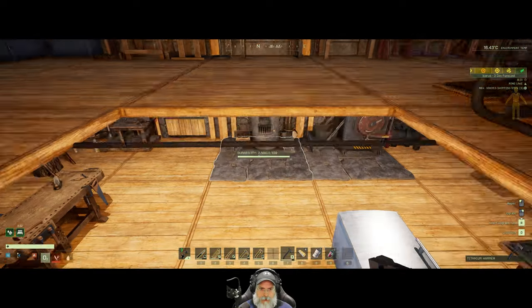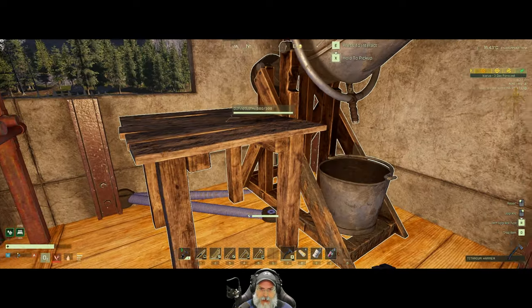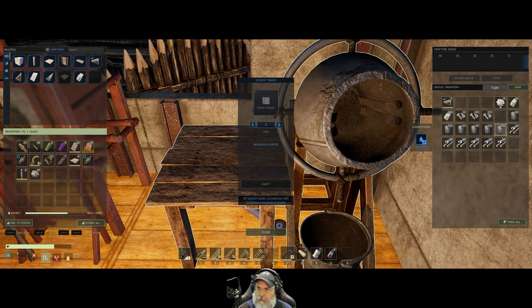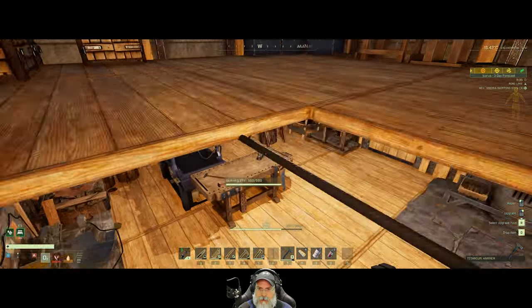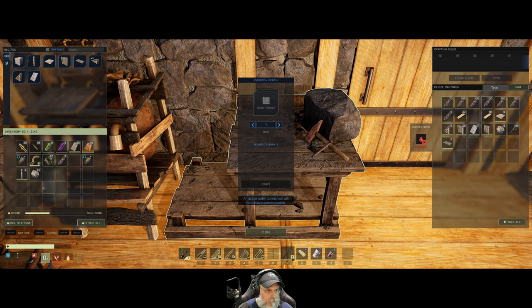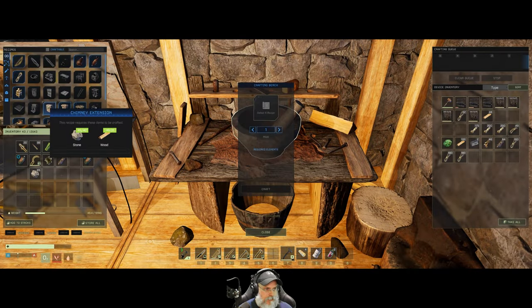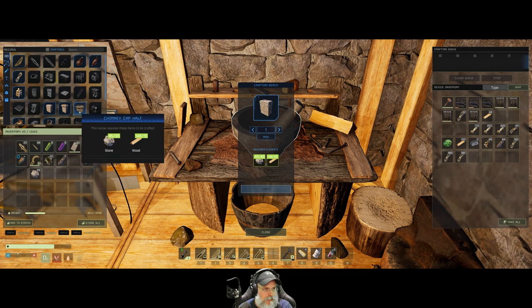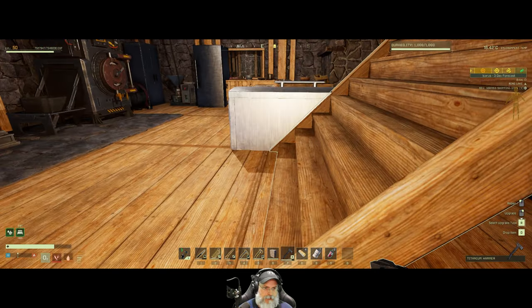I need more stone. I went out and got a little bit off camera but I think I turned it all into cement, so we might need to do a stone run. What do I have left? Not much. That gives me 45 stone - that is enough to make the chimney extension, but we don't have enough to make the cap.